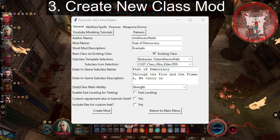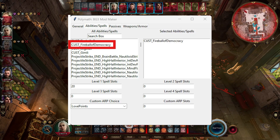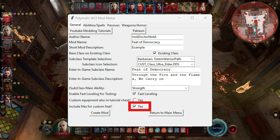For step 3, create a new class mod using the video from step 2. Customize it however much you want, like giving yourself 20 spell points. For this video, give yourself your custom spell, also ticking the box for fast leveling. This will make testing your feat a lot easier. Also tick the box to include the files required for the custom feat, which we're going to need.